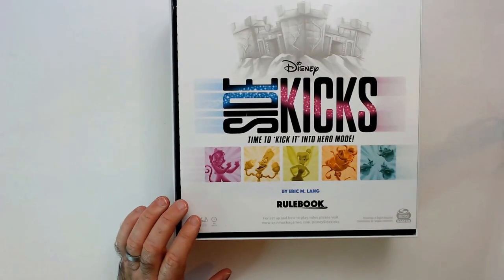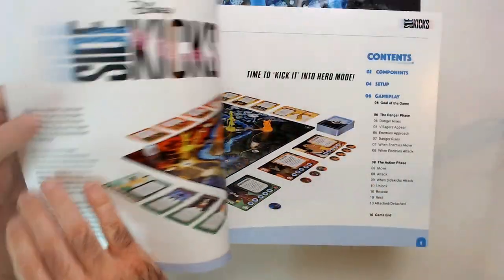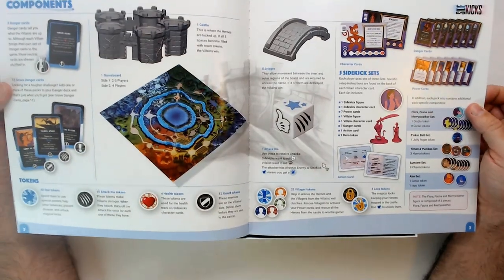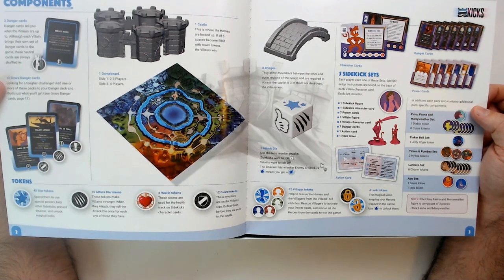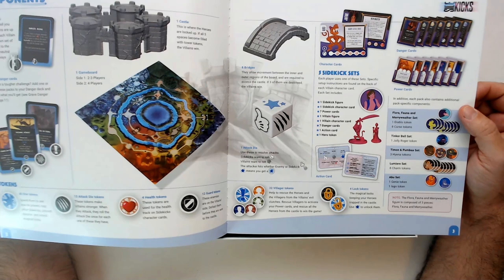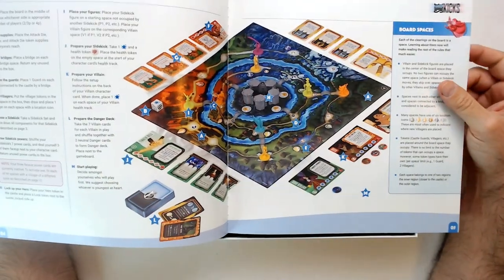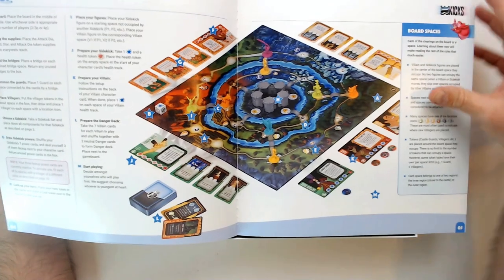All right, let's open it up. There's a rulebook — that's pretty heavy. Let's see the components: castle or bridge, gonna need to build some stuff. There are player-specific setups, power cards, tokens — so a decent amount of stuff going on here. Doesn't look like too much though once it's set up.